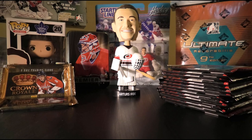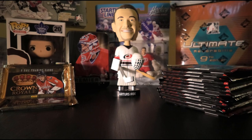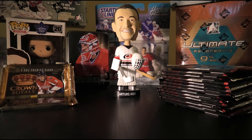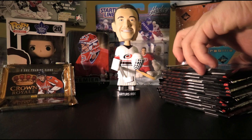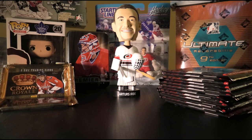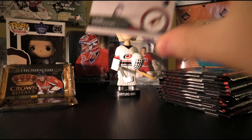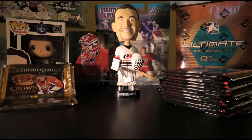Second pack: Ray Emery, Sean Horcoff, Dion Phaneuf, Marian Hossa, Jimmy Howard, Hampus Lindholm, David Desharnais, and a Shining Stars of John Tavares — a lot of Shining Stars. What we want more of is Young Guns. Third pack: Draisaitl, Dustin Byfuglien, Pekka Rinne, Ray Emery, Sean Monahan, Kyle Turris, Loui Eriksson, Marek Zidlicky, and an Upper Deck Canvas of Jonathan Toews.